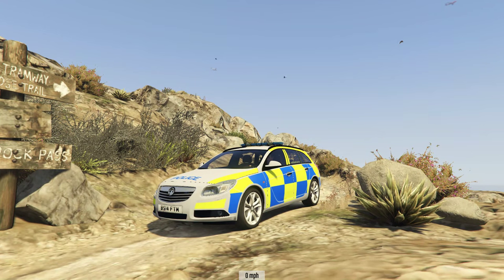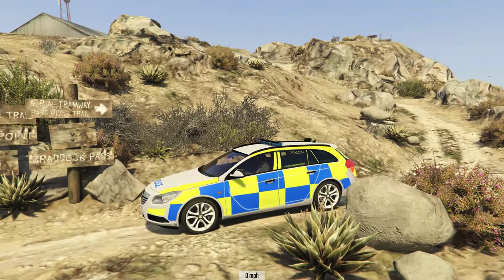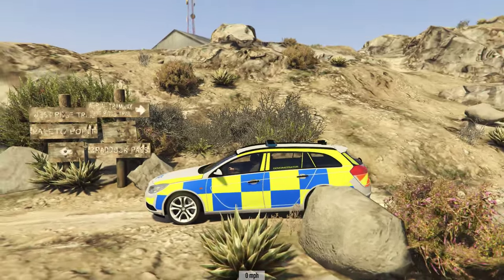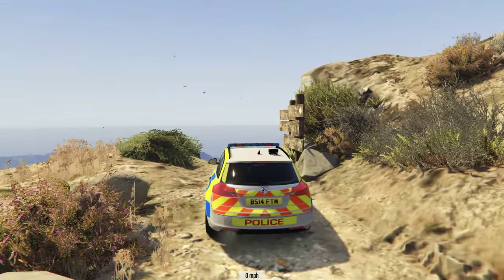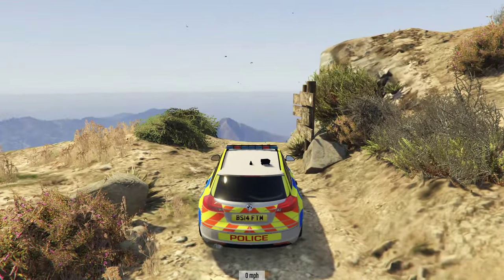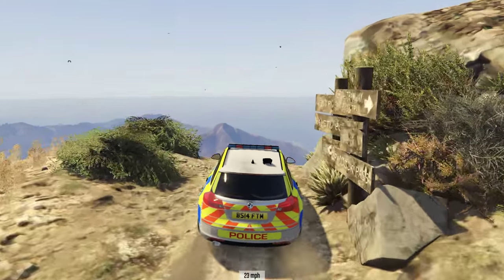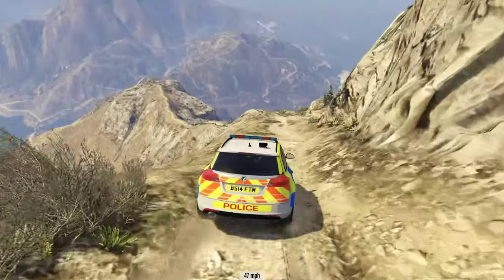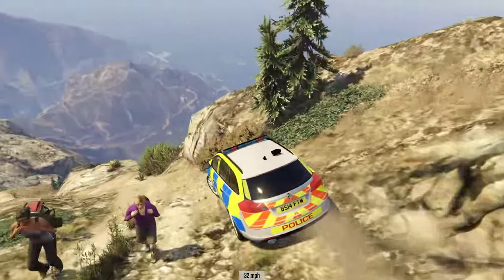Hello and welcome to the show! I'm here at the top of Mt. Chiliad for some more downhill chaos on GTA 5. Our first vehicle today is the Police Vauxhall Insignia. I saw this car come up on the mods website and fancied having a go - a little bit different. I haven't had a police car go down Mt. Chiliad on the PC version, so I figured it'd be interesting to see where this car would fit in amongst all the vehicles.